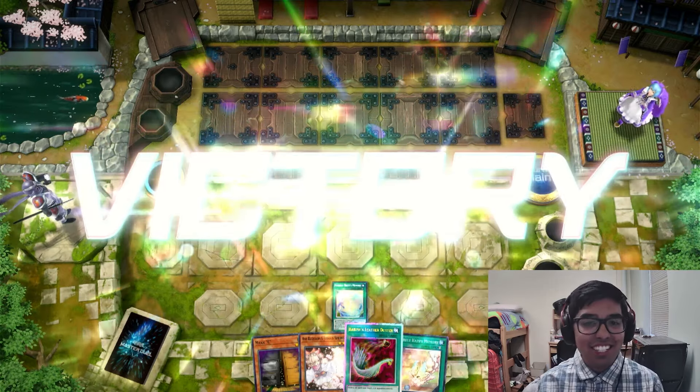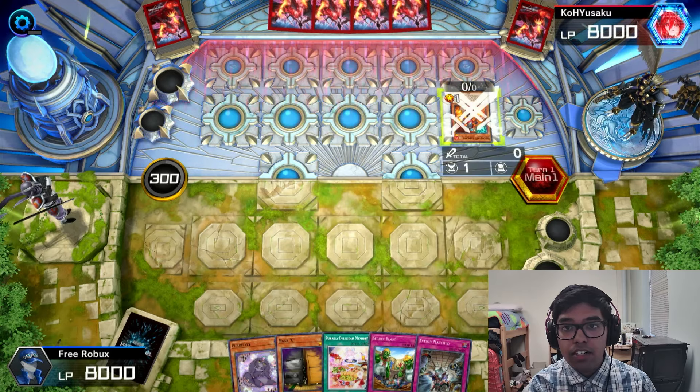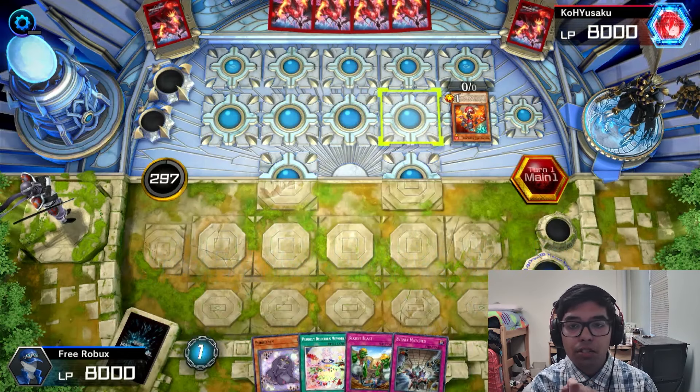Easy — I'm pretty sure they were gonna run Snake-Eye but they're running Rescue-ACE. That should be fine. I'm gonna just run a Maxi here because they're gonna special summon.